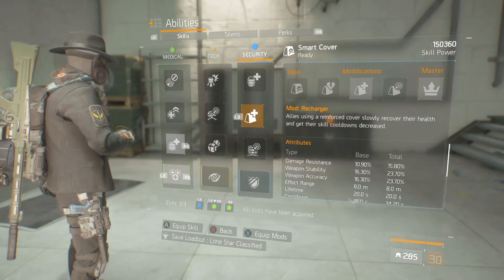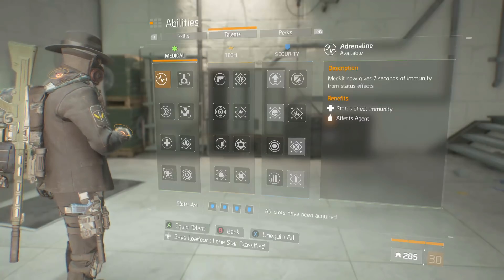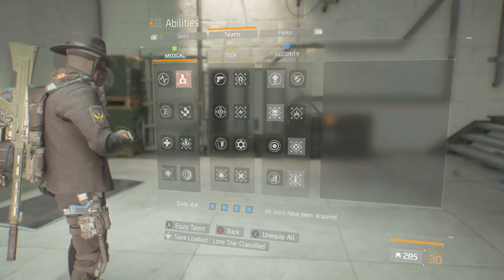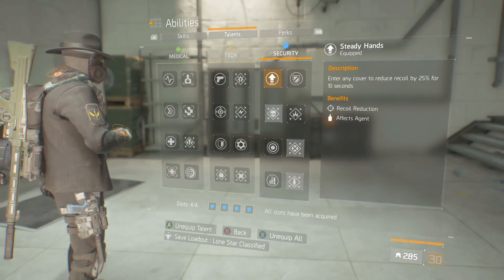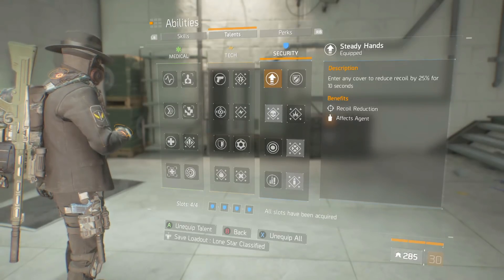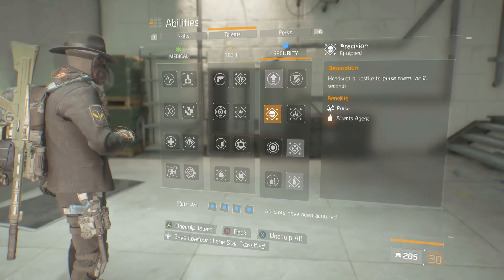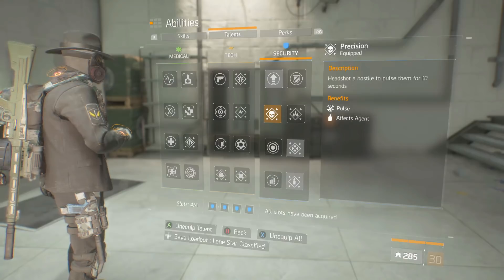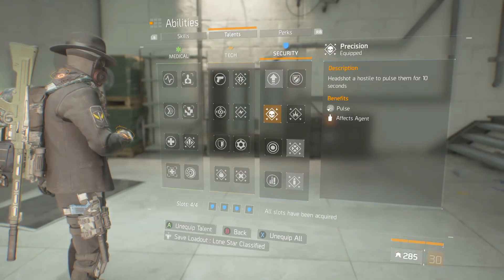For talents, I've opted to go the entire skill tree of Security, which is a bit bizarre but it does work quite well. Steady Hands gets you an extra 25% while in cover - combined with the 25% from Smart Cover that's a significant bonus for 10 seconds. Precision gives 12.5% critical chance and 25% critical damage - really really strong, this is better than a Pulse.